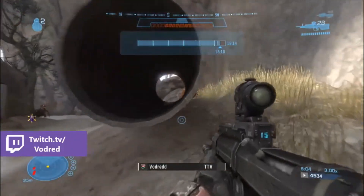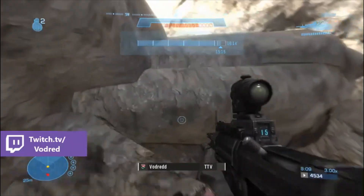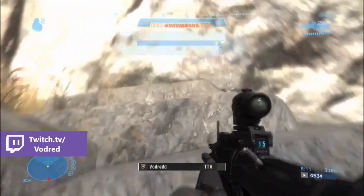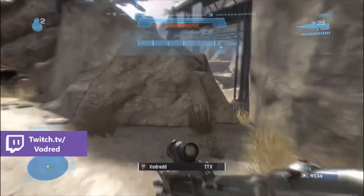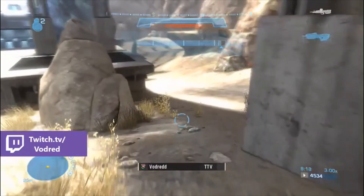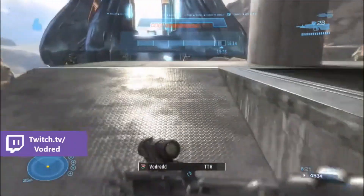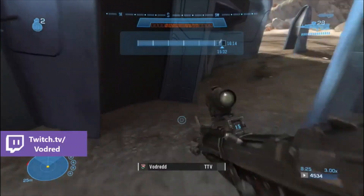Once I finally get back to where I died, you want to jump up these rocks and then jump in the truck and drive to the entrance of the spire. I didn't do that in this video — I just ran to the entrance because I forgot the truck was there. But if you need to save some time, jump in the truck and drive through the entrance. That'll just save a few seconds.